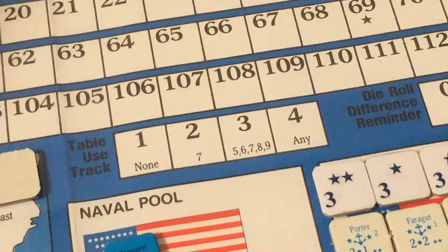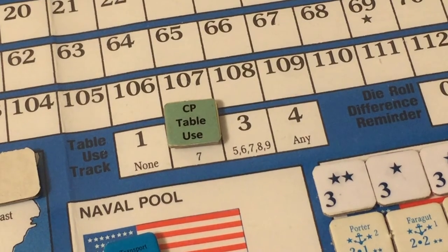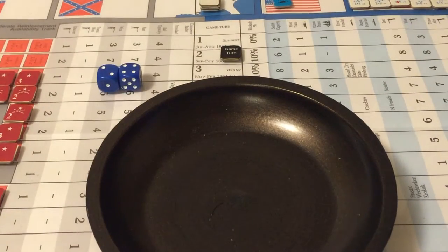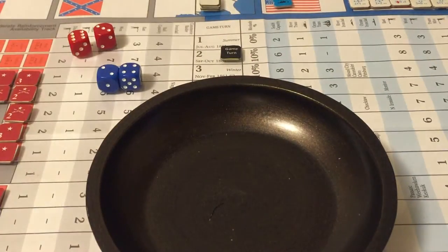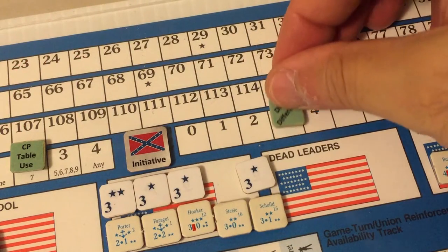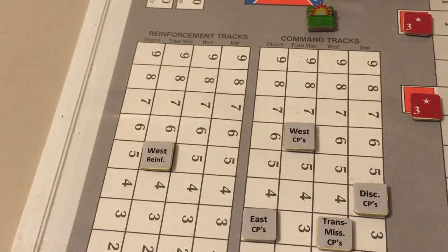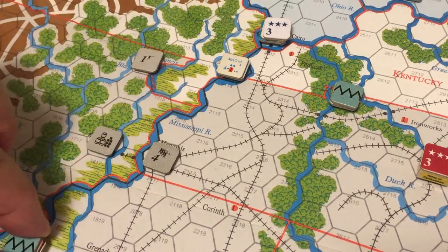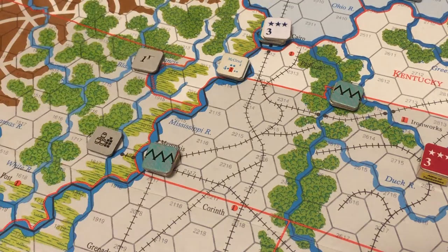The command point table use marker is now in box two. If both sides roll identical numbers again and they roll sevens, that will end the action phase. Rolling for initiative: the Union rolls six, the Confederates roll nine — a difference of three for the Confederates. They enter a free reinforcement, placing one point in Memphis where the South now has five combat factors with two leaders and a fort.